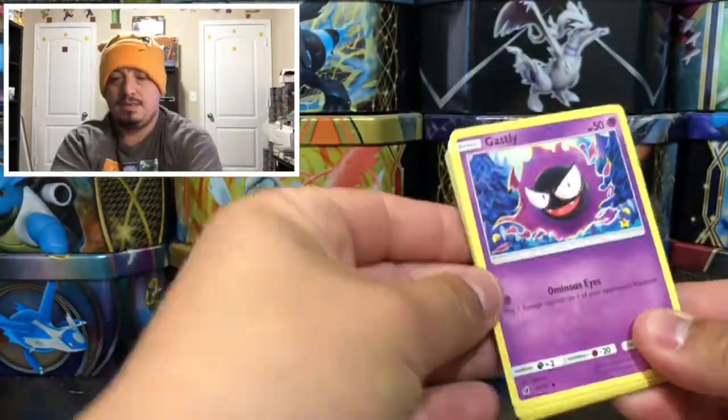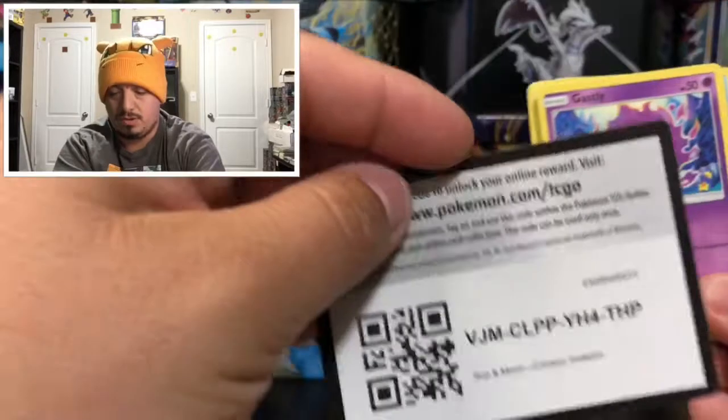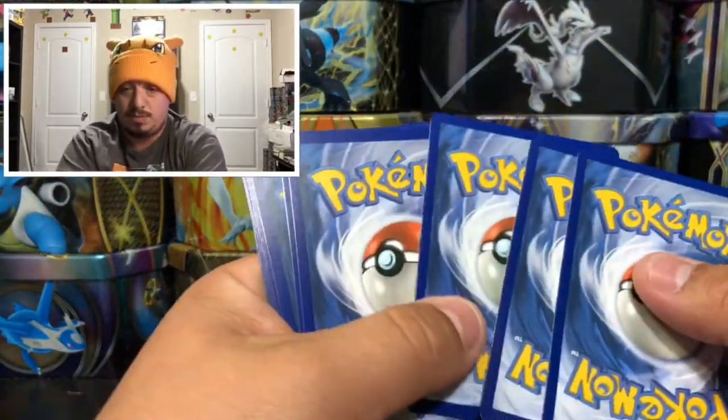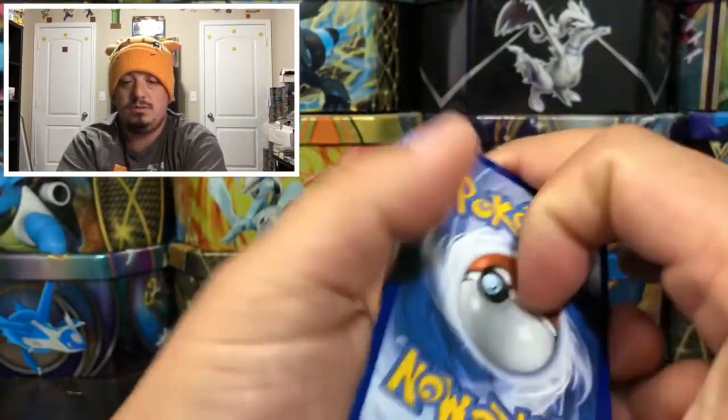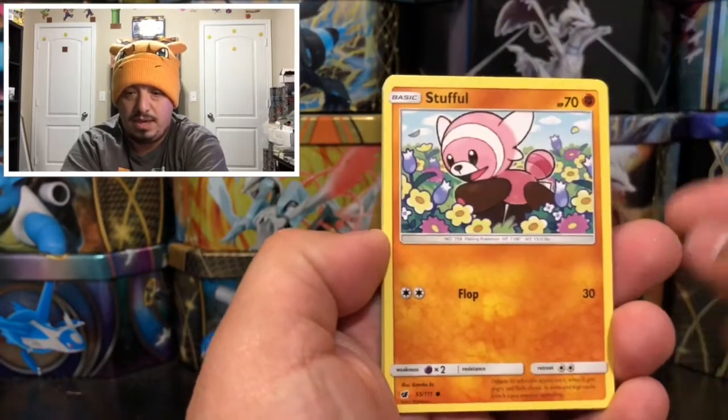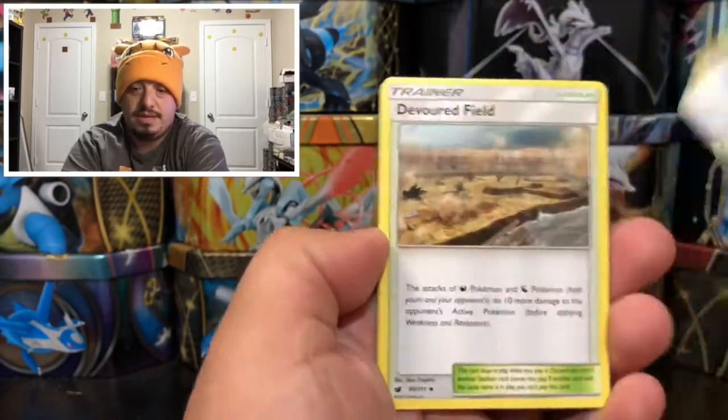There we go — didn't want to get opened but there it goes. The code card is for you guys right there. Like I said, let me know down in the comment section what you guys pull out of it. One, two, three, four — one and two, and here we go.